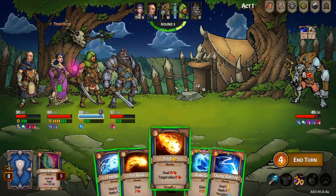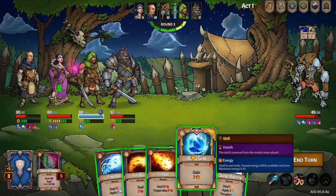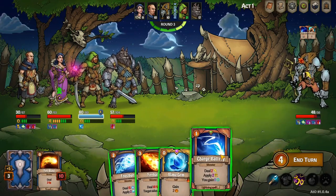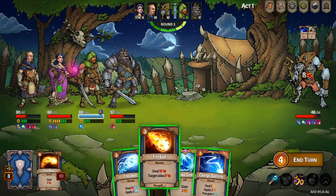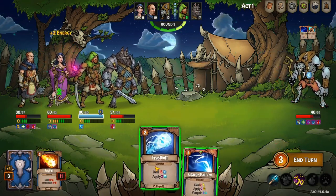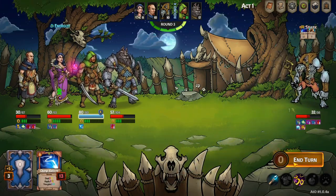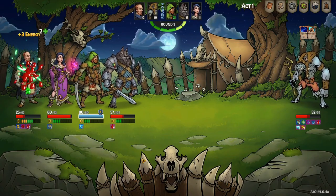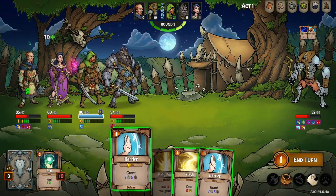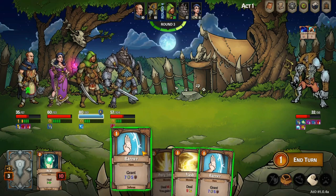Now we're down to one enemy so we should be fairly good — just gotta watch out for Reggie. Zero cost — we might as well pull out the stops. Empty her hand, let's go! Major damage there, good job Evelyn. Oh god Reggie, we're gonna finish this. He's up to six turns bleeding — he's a marked man.